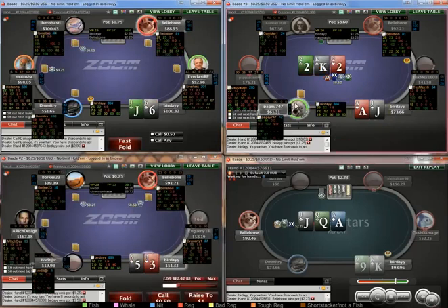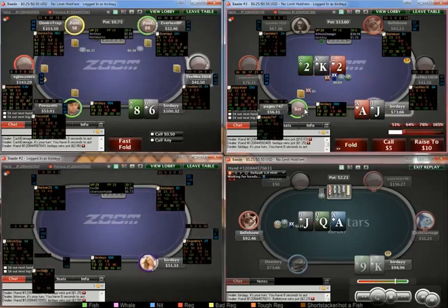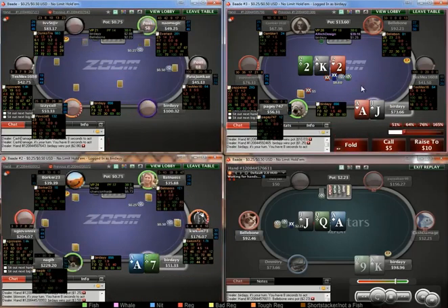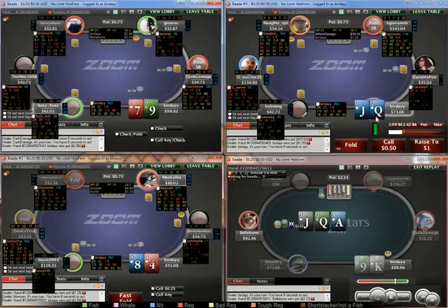I think it's a bit too strong to 4-bet as a bluff, though it can be fine. But when the guy is playing Silver Star, 60-40, I think it's okay to call. Can get pretty dicey post-flop though.